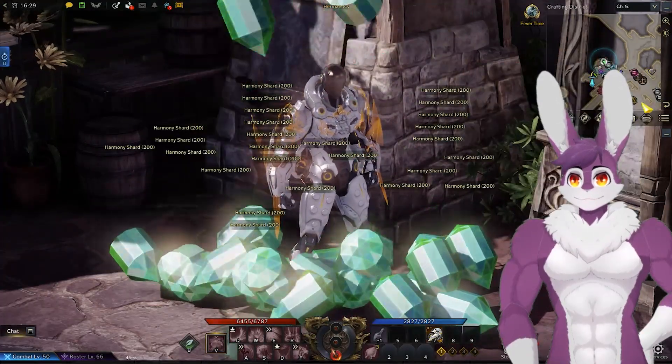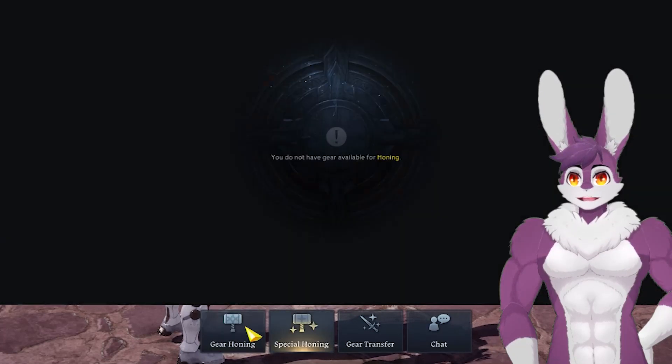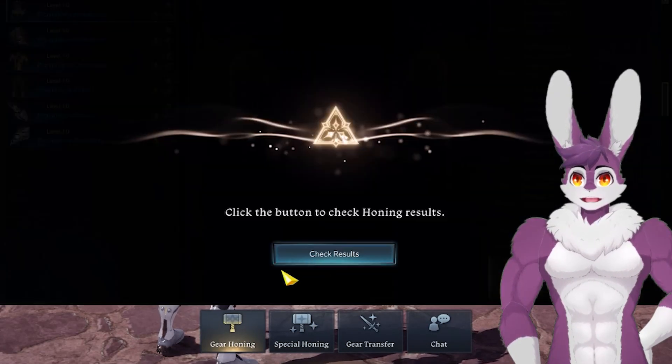Pop your harmony shard bags, and don't forget to equip your pet like I did. Time for honing — my equipment is already level 11 and it's still going. I haven't even done a Chaos Dungeon yet.